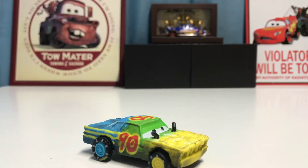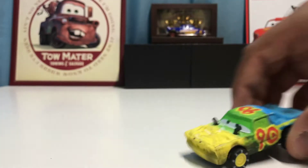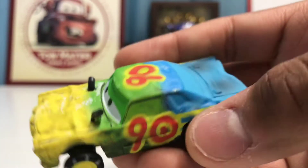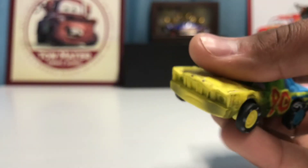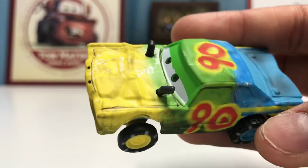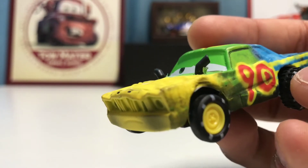Here is Airborne out of the package. He looks pretty cool — I thought he was going to be my least favorite, but maybe not. I really like his colors. Most of his hood is yellow, then as it gets toward the end right beneath his eyes it's green, and near the back it's all blue. One side window is green and the small one is blue — same on the other side. He sports the number 90, looks really cool. His front wheels are yellow and the back ones are blue.